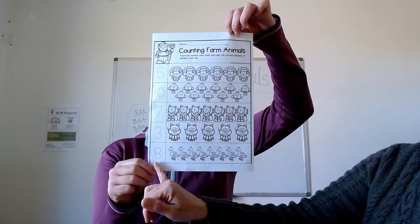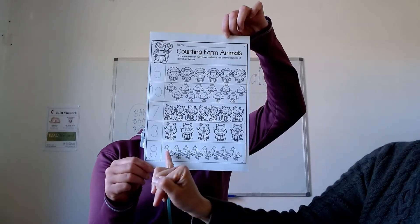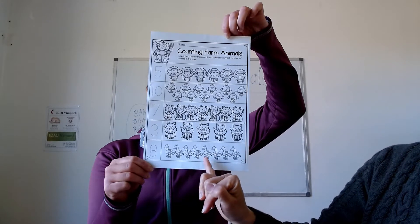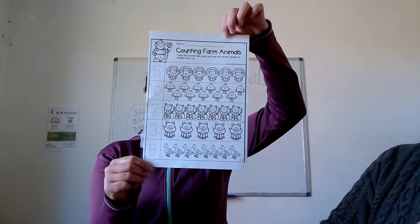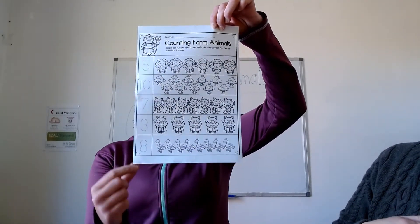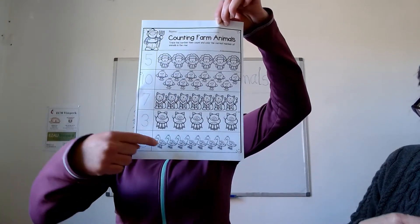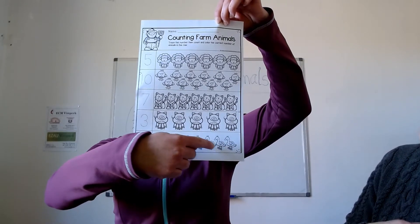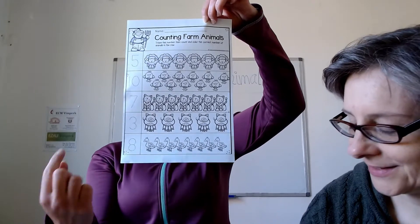And the last one. We want eight geese. One, two, three, four, five, six, seven, eight. All of them! A tady máme číslo osm, number eight. A vybarvíme osm. One, two, three, four, five, six, seven, eight. Wow, eight. All of them. Vybarvíme všechny.